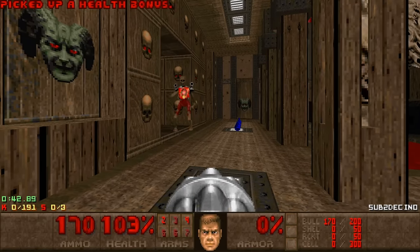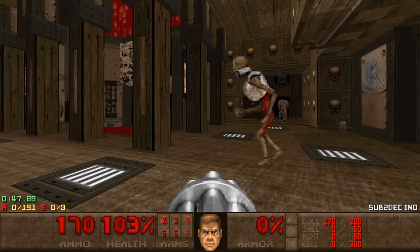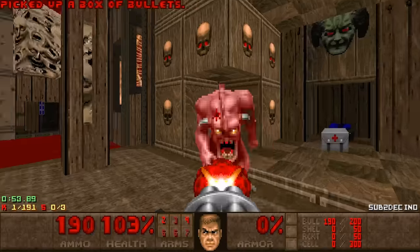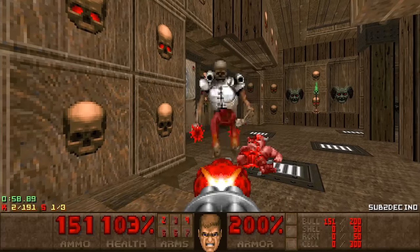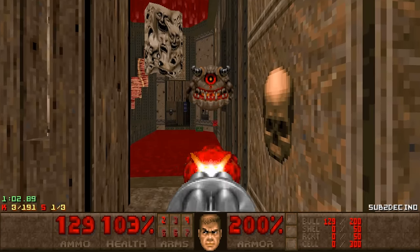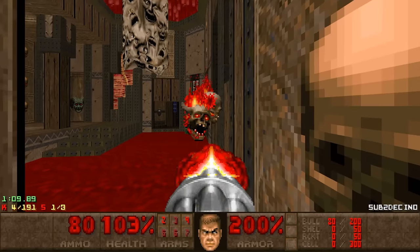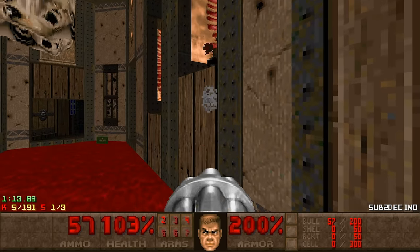There's a switch over here that reveals the Wolfenstein guy for a mega armor, which I'd like to have, so let's just grab it. Chain gun the revenant, there's a pain elemental to my right — hopefully he flies over here — so let's deal with him. The blood doesn't hurt by the way, so don't be afraid. These chaingunners however do hurt, so make sure to kill them.